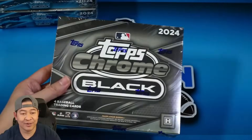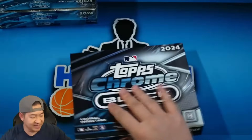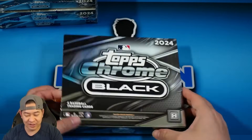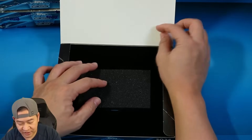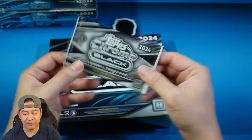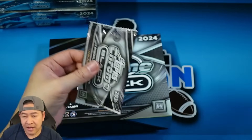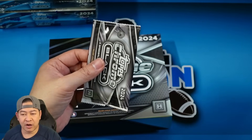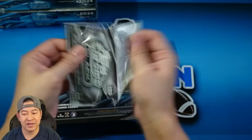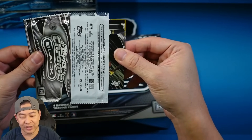Box number one, Topps Chrome Black. Ellie is the top rookie chase — he was a rookie last year but his rookie cards did not make it into any set, so his rookie cards are technically for 2024 since he was a late call-up last year. The pack is underneath and then you have the encased card, so we'll pull the pack out first. Three trading cards per pack — you can hit one-of-one super fractors. There are numbered cards: mini purples, mini diamonds numbered to 150, all the way down to super fractor one-of-ones. Reds are to five, oranges are to 25 — the normal standard colors you find from Topps.